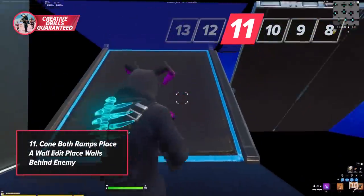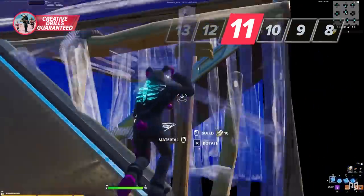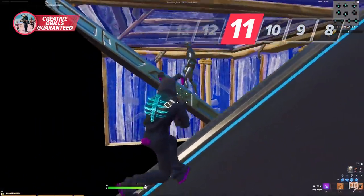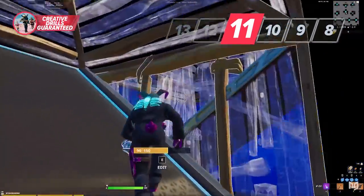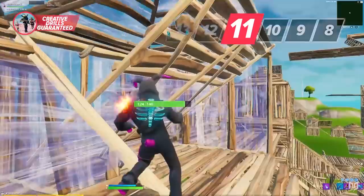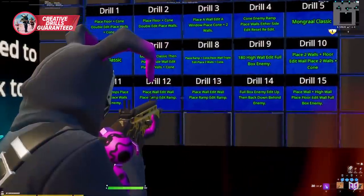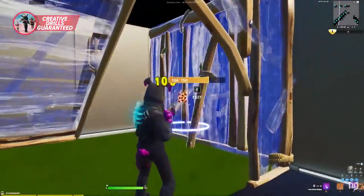Drill eleven is another ramp push scenario, but this time your ramp is next to your enemy's. For piece control, cone your opponent's ramp, then wall in between. Depending on your strategy, either edit the wall and start shooting, or perform a safe edit and box your opponent with walls. Both strategies are fine — it really depends on how your opponent plays it. For something consistent, edit and go for shots; if your opponent tries to run, box them and start shooting.